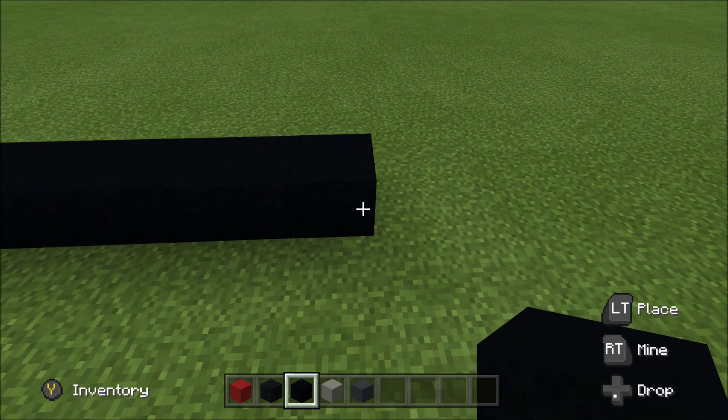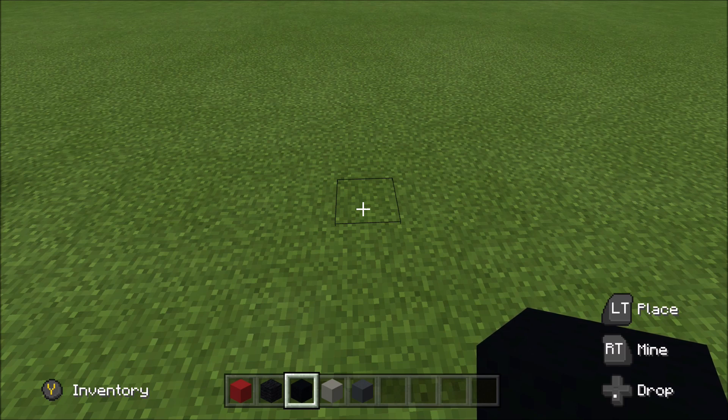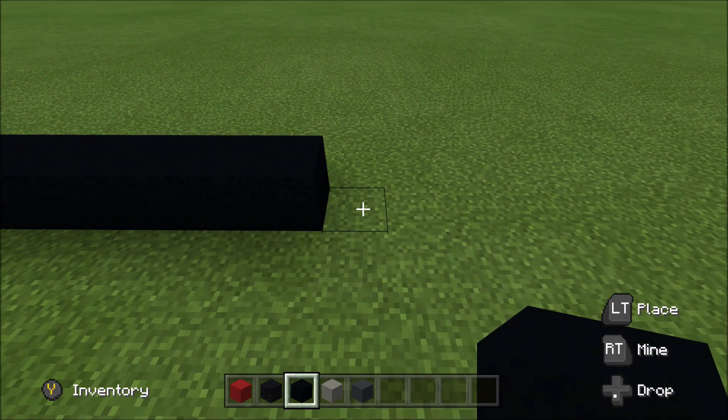Go ahead and skip six blocks: one, two, three, four, five, six. Above this seventh block, go ahead and add a black. And to the right of it, add six more black: one, two, three, four, five, and six.